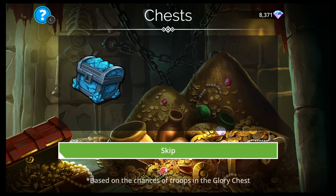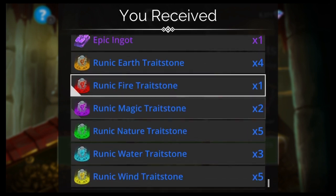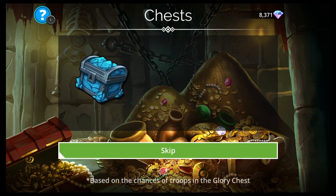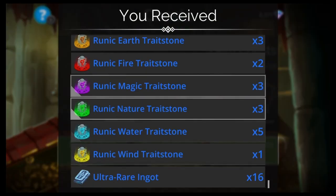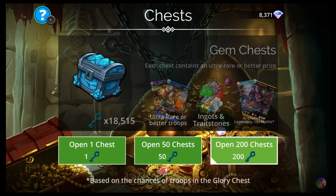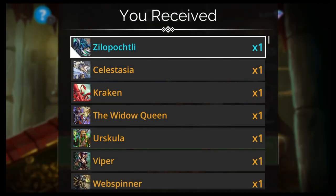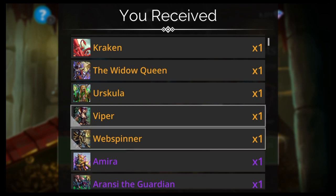Mythic Ingots. Some more legendaries. We should count how many mythics I get — I think I've gotten like three so far. I keep wanting to see if I get Celestial Traitstones or Zilla Potchley. So that's like our fourth or fifth mythic there.